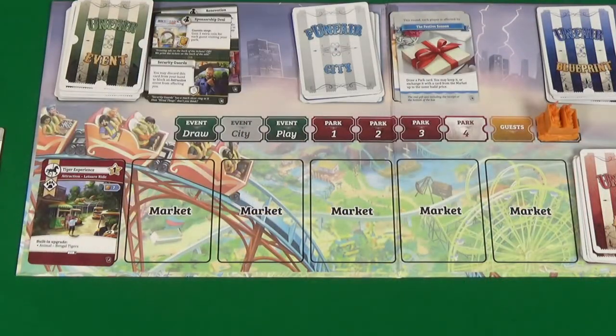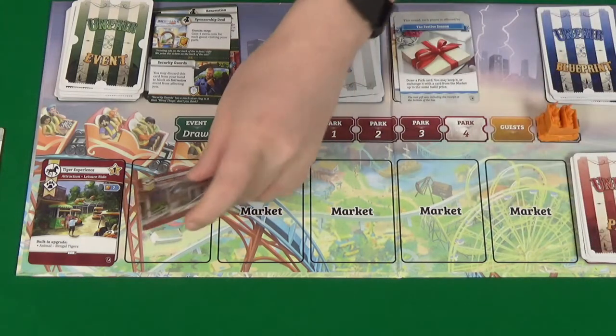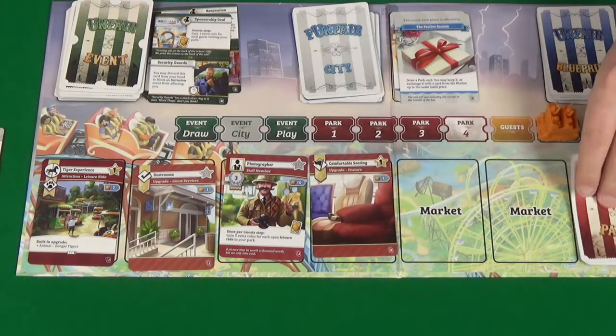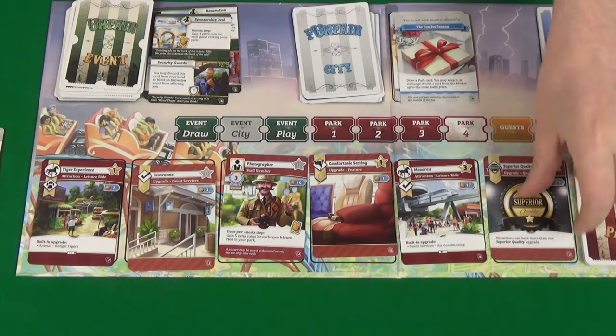Six new cards enter the market: a Tiger Expedition — a leisure ride with a built-in animal upgrade — which I really want for my blueprints; restrooms; a photographer (costs ten, worth three points, once per guest step gain five extra coins for each open leisure ride); more comfortable seating; a monorail (a leisure ride with built-in air conditioning, worth three stars); and a quality upgrade.